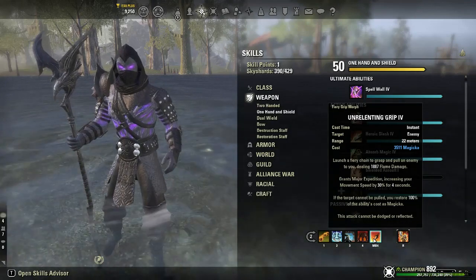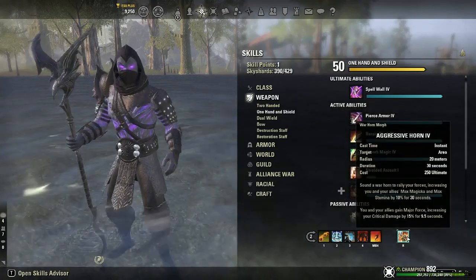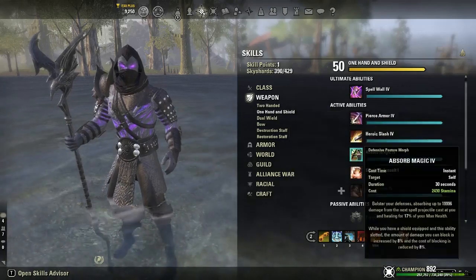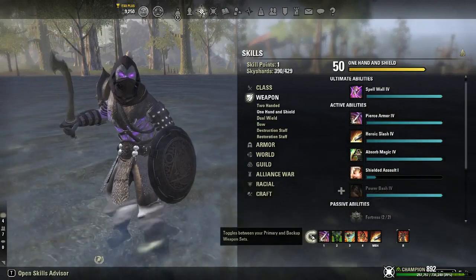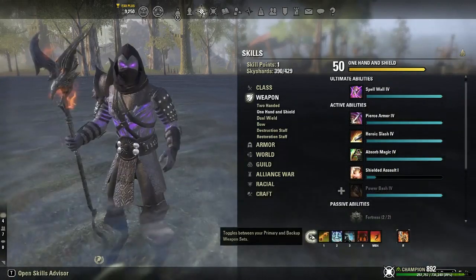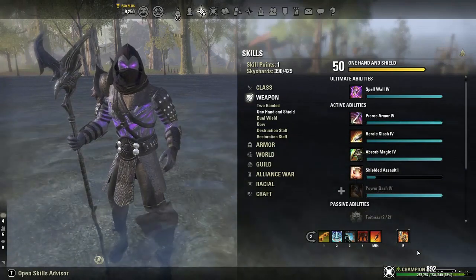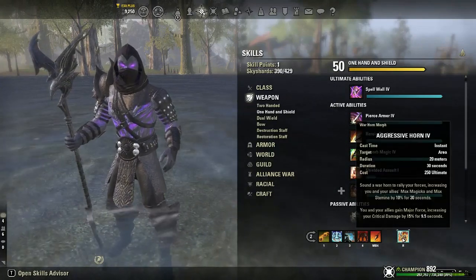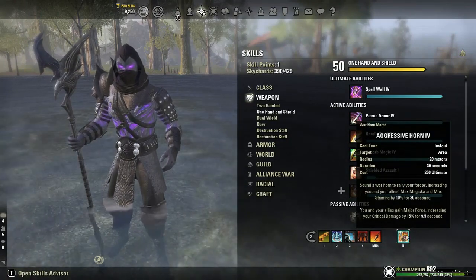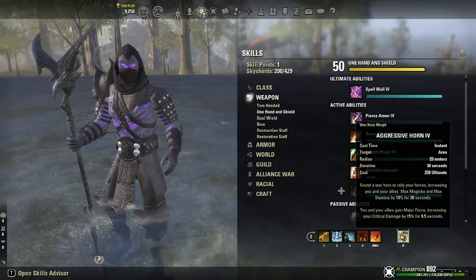Of course we have War Horn as the ultimate. If you guys are going for your first clear I would probably put Magma Shell on your back bar and Spell Wall on your front bar — that way you still get minor toughness and the extra magicka from Magma, and the group protection from Spell Wall.